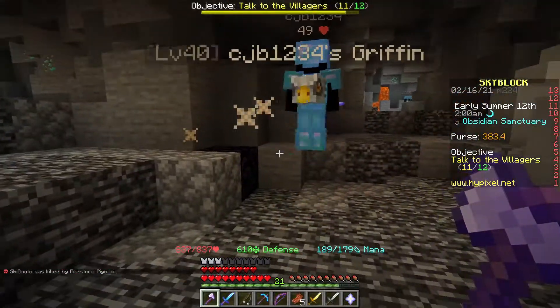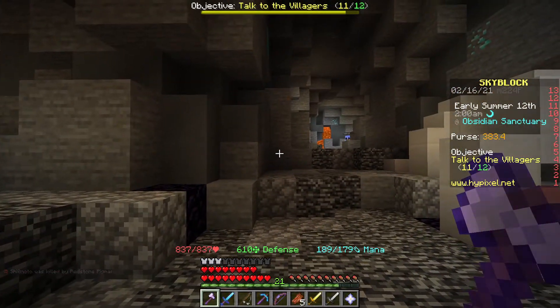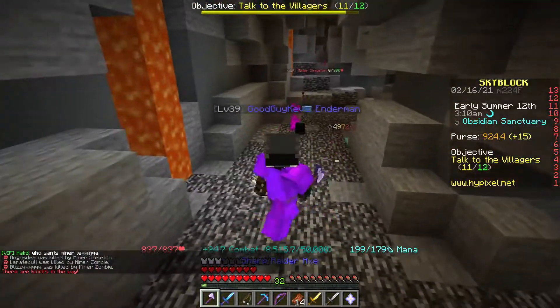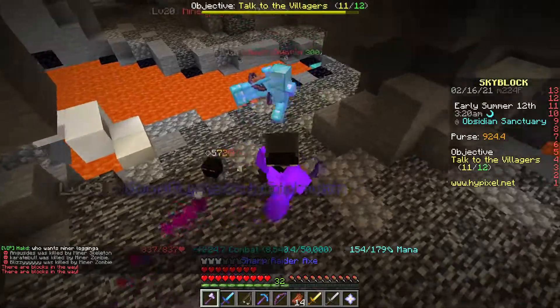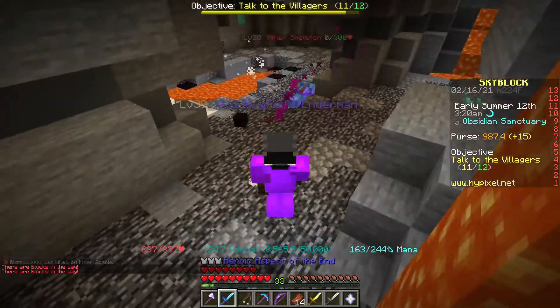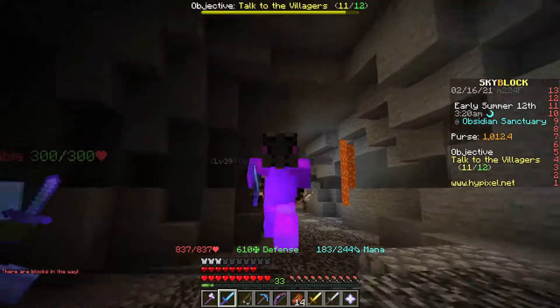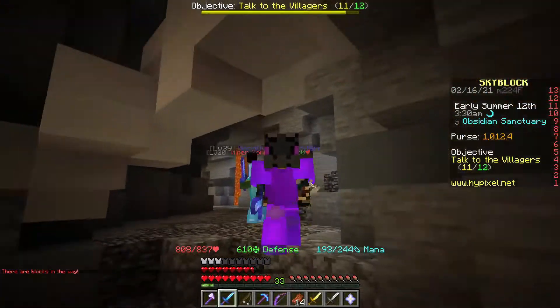How much base damage? How much damage do I do with the Aspect of the End boost? I do 57... Oh, you see that? That's the unstable ability — Unstable Blood. I just randomly strike things with lightning sometimes.